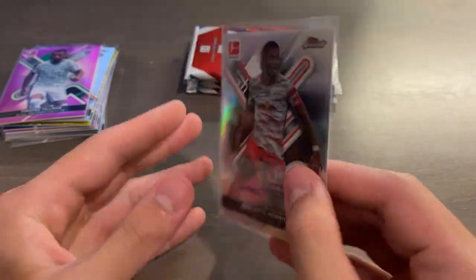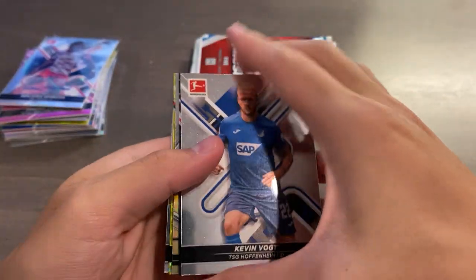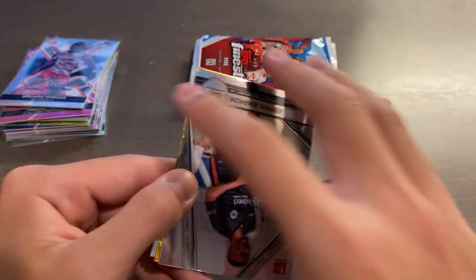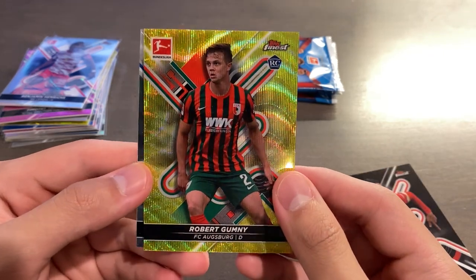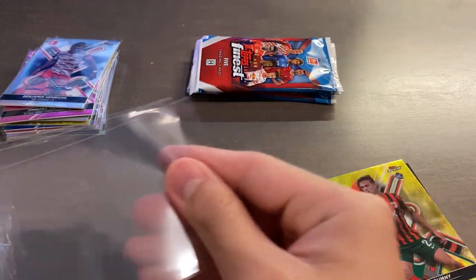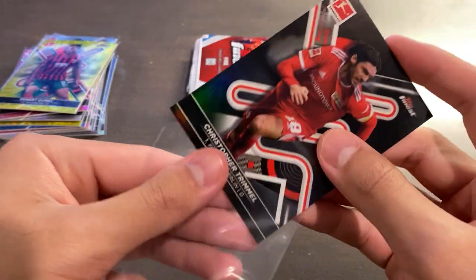So that's our second auto of the box and we still have four packs to go. Kevin Vogt, we got a black — very, very clean, I do like the black — Christopher Trimmel, 189 of 199. Finest Touch insert of Barkok, and then a yellow wave rookie of Robert Gumney for Augsburg, 73 of 350, and Armelle Bella Cochap. For how good the yellow waves look, you'd expect them to be much shorter printed than 350, but I'm not going to complain. I do really like this.